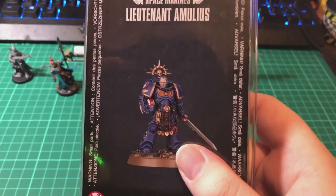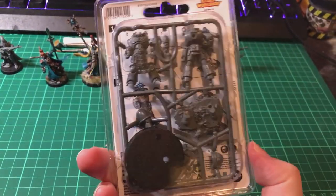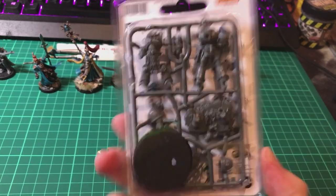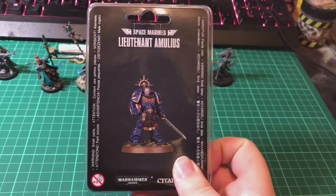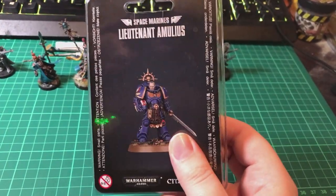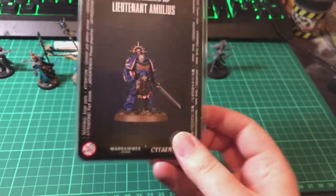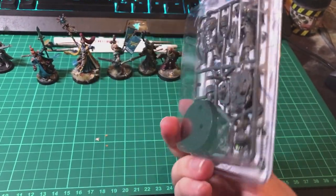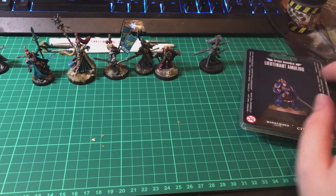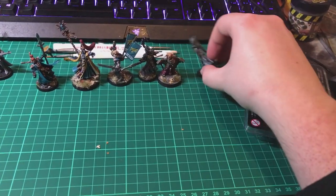Lieutenant Amulius arrived ages ago and I still don't know what to do with him. I could add him to the Revenants, but I've been failing to make up my mind on whether I want to expand them further or start building up that small Blood Angels kill team into a small army - in which case Amulius might become part of the Silver Saints, my Blood Angels successor chapter. I'm cursed with indecision with this guy. I pre-ordered him during the first lockdown.